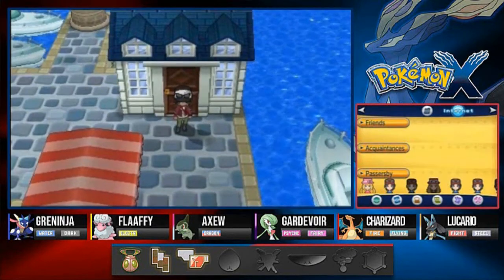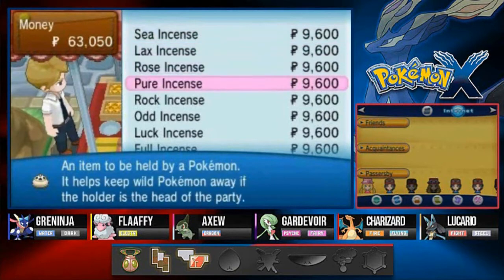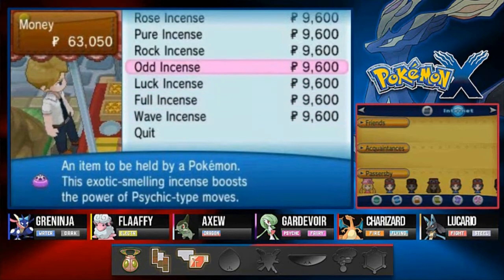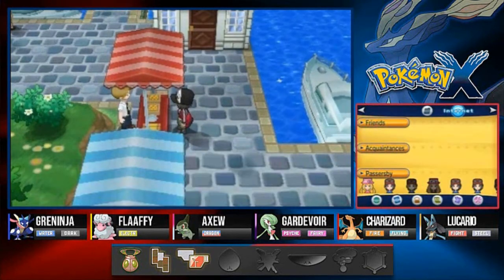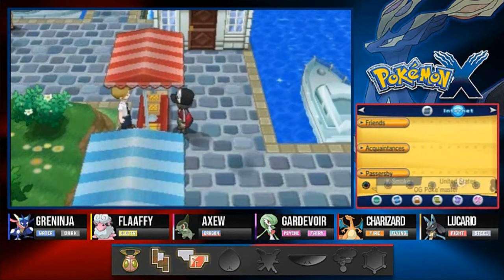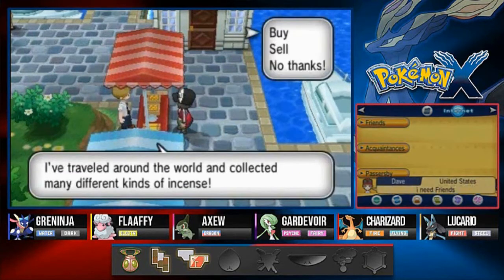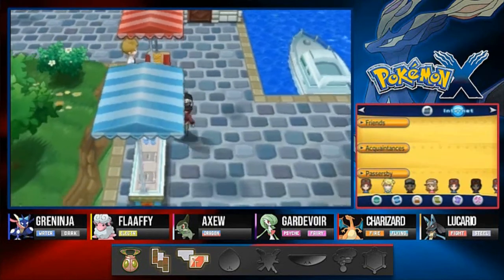Be nice to everybody. Here we have a few stands - talk to this lady and she'll sell you a few incenses. There are two kinds that help in the breeding process: Full Incense and Wave Incense. If you give Full Incense to a Snorlax and breed it, you can get a Munchlax - breed a Snorlax regularly and you just get a regular Snorlax. Wave Incense given to a Marill or Azumarill and breed them, you can get an Azurill. Fun factoid!